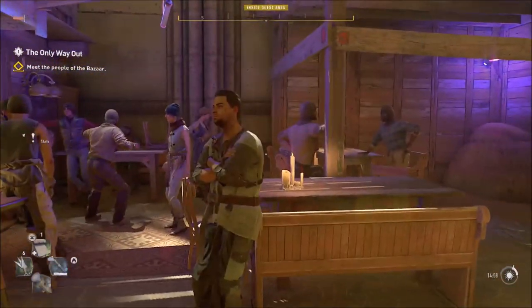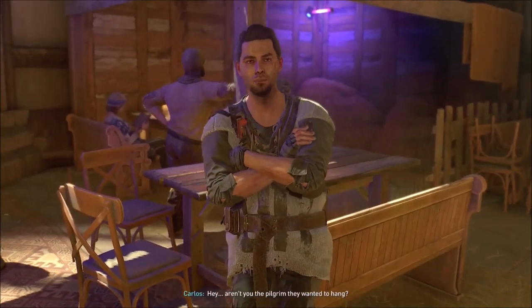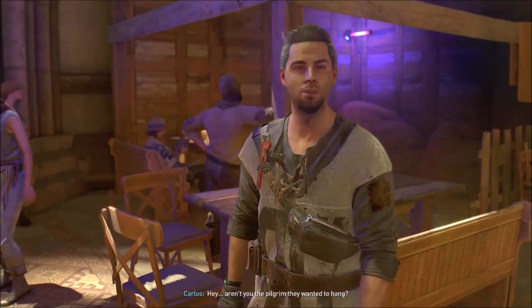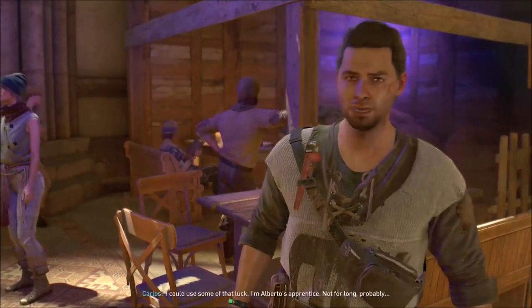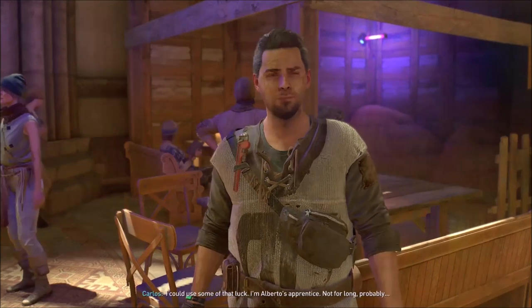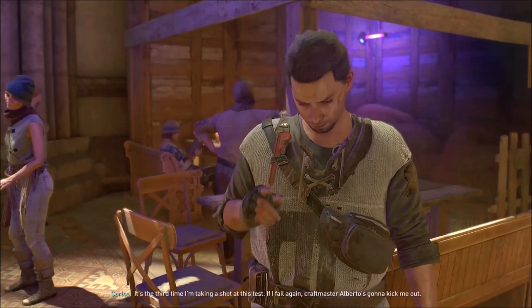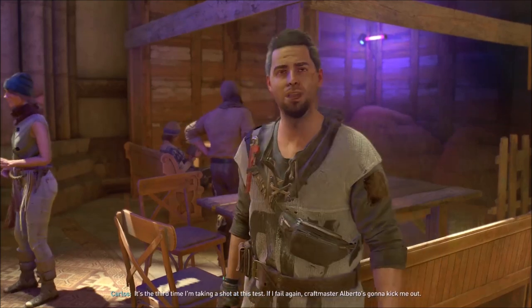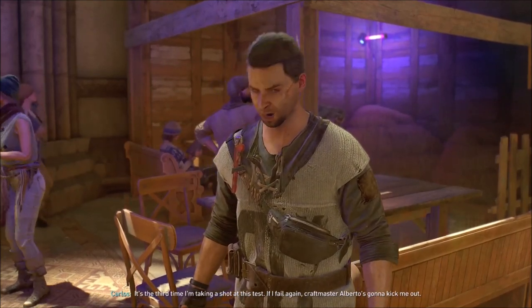Next NPC - Alberto's apprentice. He recognizes me as the pilgrim they almost hanged and says I was in luck. He explains he's been an apprentice for a while and is taking his test for the third time - if he fails again, craft master Alberto is going to kick him out.